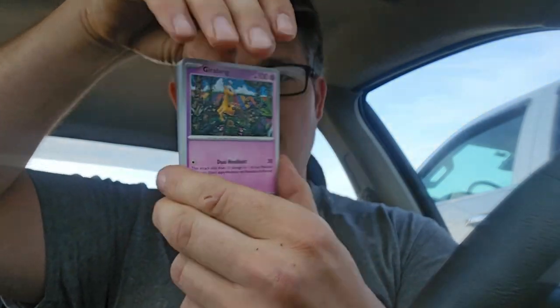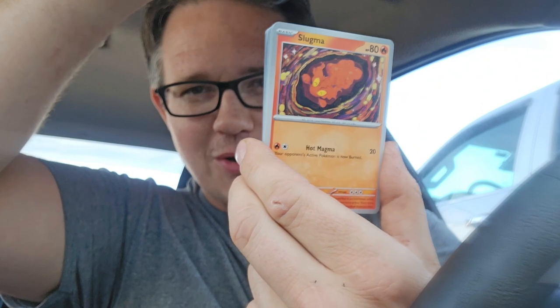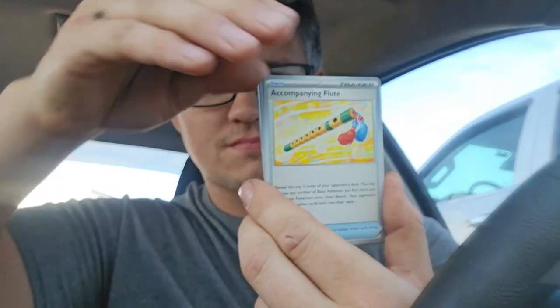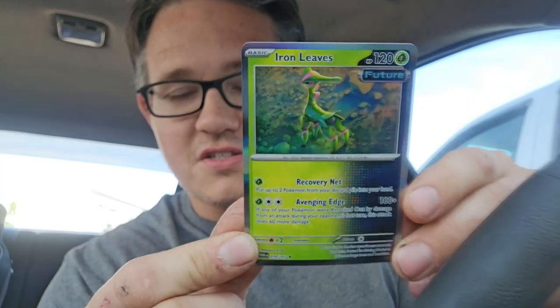There's a code card. Let's just go through it. We got a Girafarig. Seeing some familiar faces — Slugma. Belly Bolt. We got our first reverse holo — Thwacky. And we did get a Jynx. Three, two, one — we got a regular holo future card. What is that? Iron Leaves. That looks really cool though.